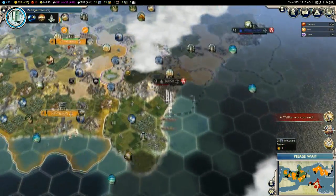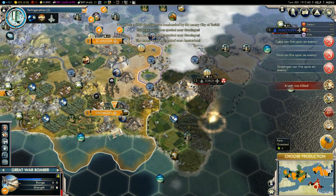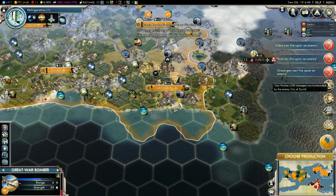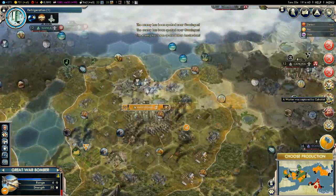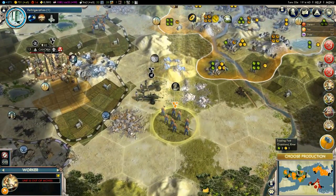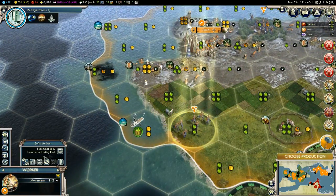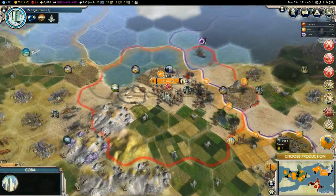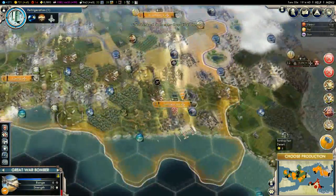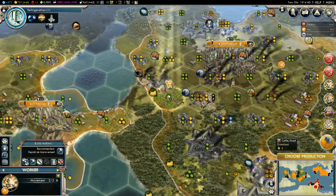Some idiot workers' civilians are being captured — God damn, everything's happening right now. Captured — the worker was captured by Cahokia. What are these guys doing up here? I've got no idea. They're trying to be funny, aren't they? Bastards. Cobar can attack. Our bomber really needs to heal up — so I'm going to tell him to heal up.